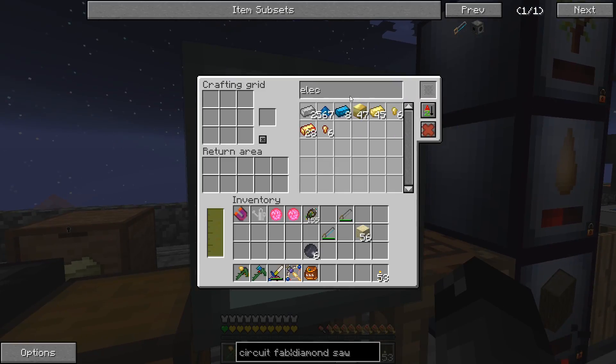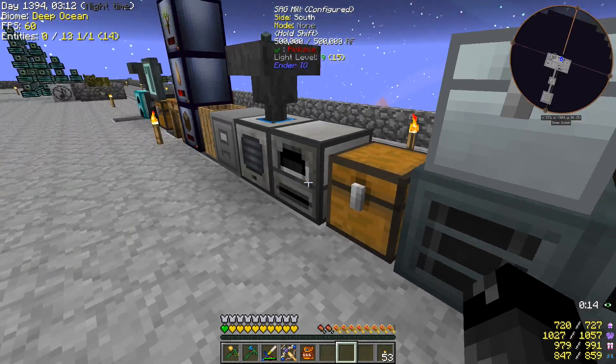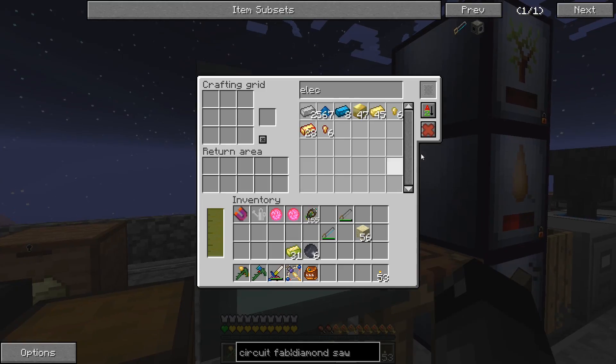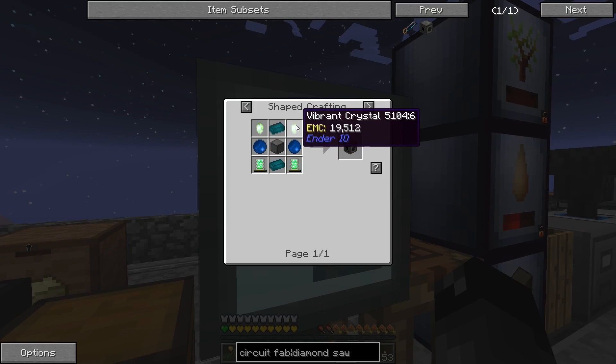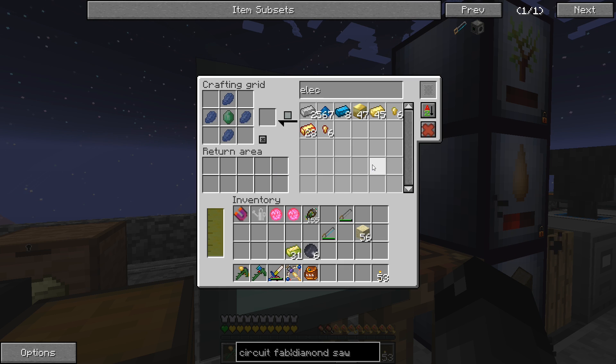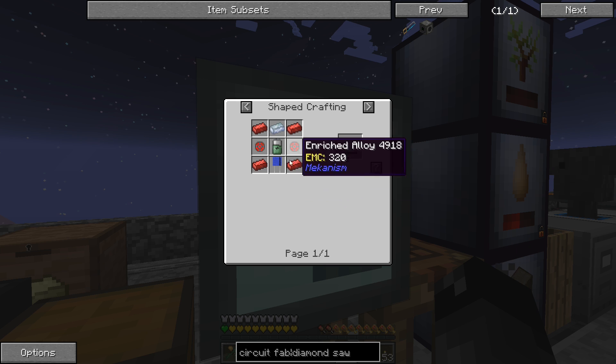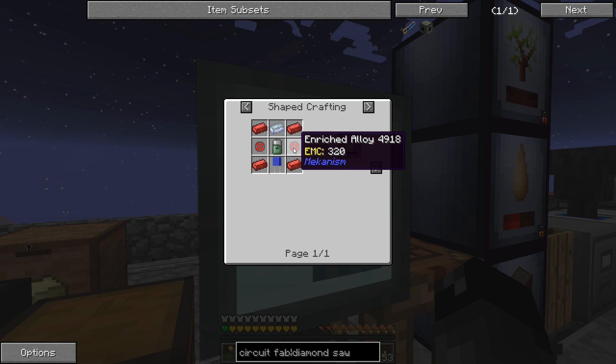So we don't have vibrant unless I made some over here. It looks like we got a little bit of vibrant there. So we needed the vibrant crystals, which is that around these player cores. Do we have any player cores? Does not look like it. So we can easily craft those up — just need two of those. Do one of these and one of those, and here we go. We should have enderium and all of the energy tablets.